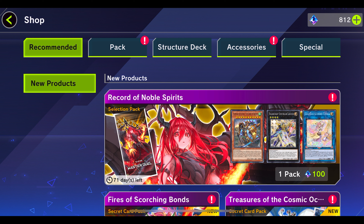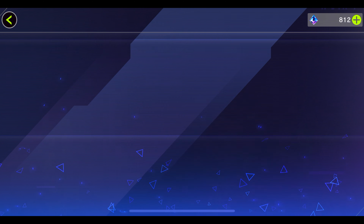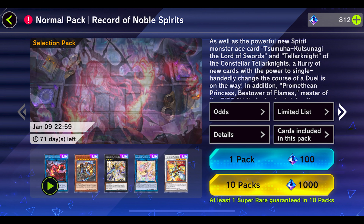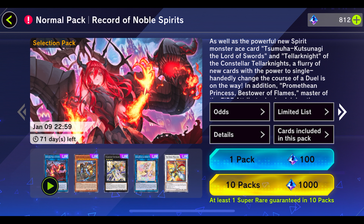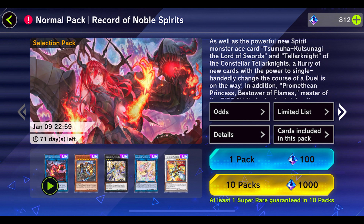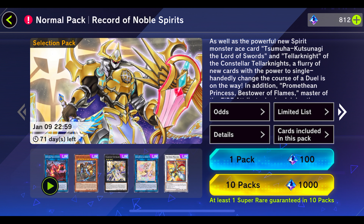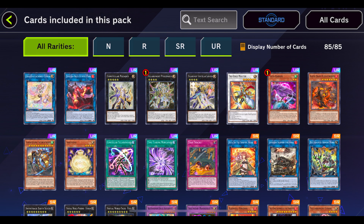Good morning everybody, Zanza here. With the Duelist Cup now gone, we have a new selection pack, and as always I'm going to try and see if there's anything in here that DDD can actually use. We have 'Record of Noble Spirits.' I haven't seen any leaks, so right now what you're going to see is my blind reaction to the cards in this pack.